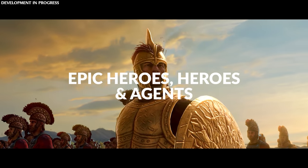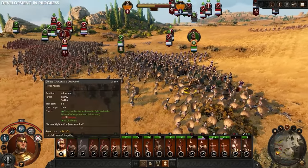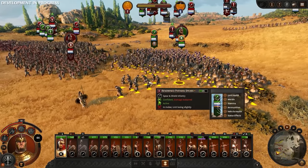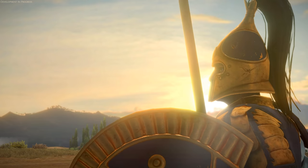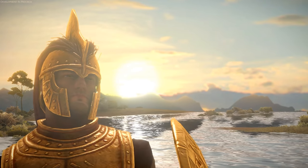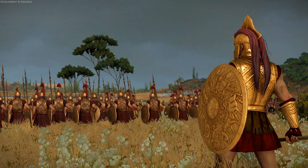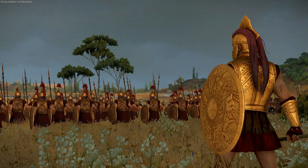Epic heroes, heroes, and agents. Heroes will be like in Warhammer or romance mode of Three Kingdoms — super fighters with special abilities, fighting as single entity units, providing all the standard trappings of a Total War general unit. We were able to see Achilles and Hector in action, the epic heroes for Phthia and Troy respectively, and the game will feature four categories: fighters, defenders, warlords, and archers. Warlords are a little different, focused on particularly good campaign buffs rather than battlefield support.